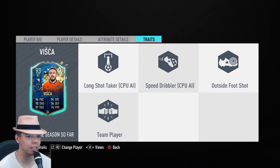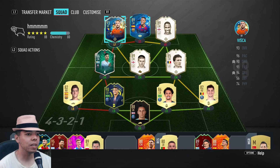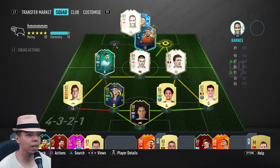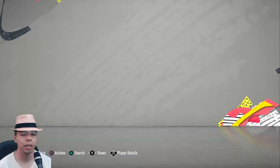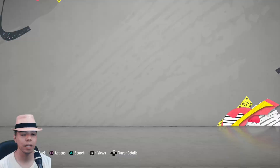Even taking into consideration traits — outside foot shot — they both have it. His player details: both 4-star, 4-star, high medium. They're basically the same card; he's shorter, maybe that makes him slower. Visca is around 120,000 coins — I think that's a pretty good deal. I wouldn't say super sub because I don't think he's that fast — you have Jervinho who's faster. But if you want to start him, I think he's a decent option if you can fit him into your team. That is going to do it for the review — I'll see you guys next time. Leave your comments down below. Floor gang.